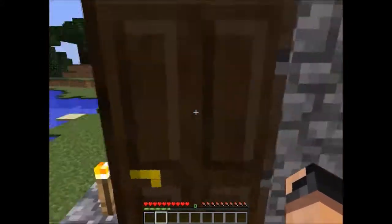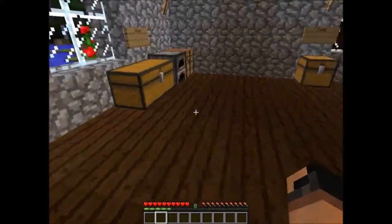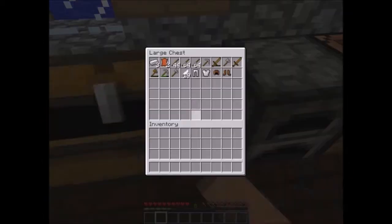As I continue playing, I will make other houses, other places for me to set up shop and whatnot. But for now, this is just the first base I'm going to deal with. So let's go ahead and take out the armor that I crafted off-screen. I have two iron armor and two leather armor — the chest plate, the leggings, the feet, and the helmet. I'm going to go ahead and also take out my pickaxe.